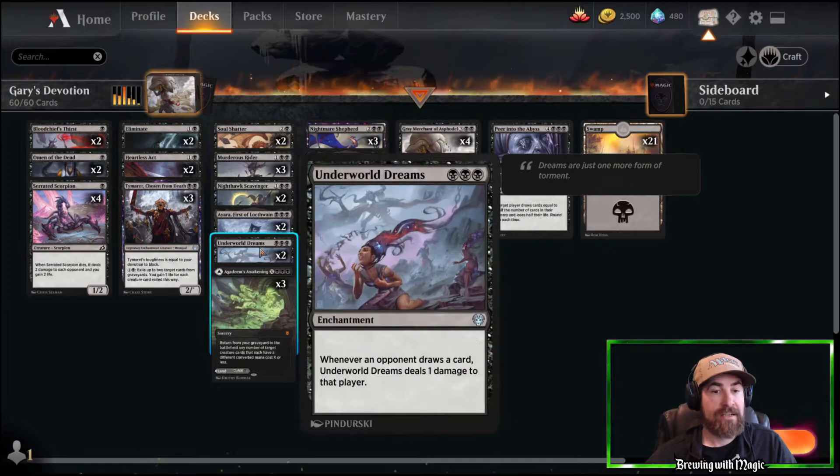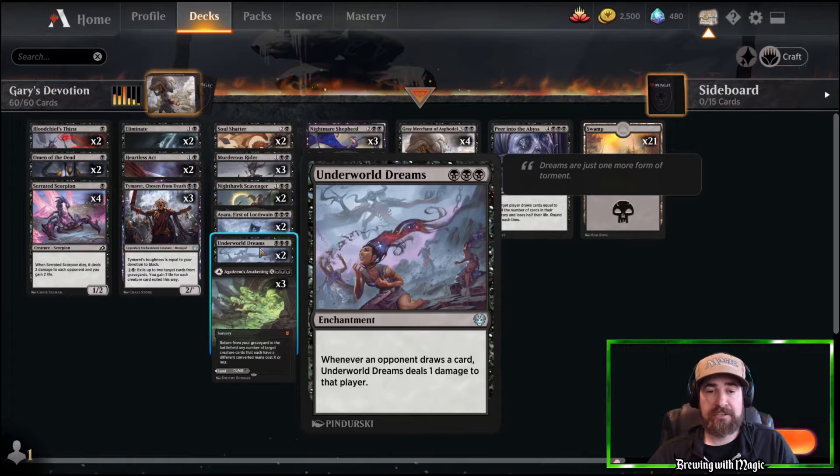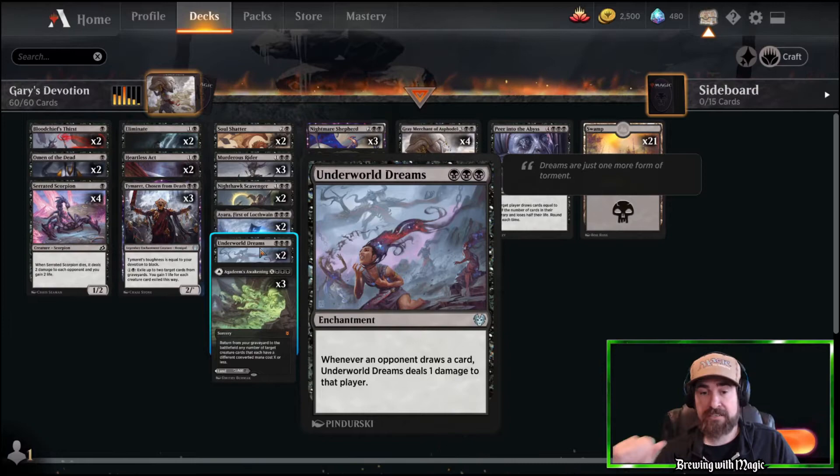Same thing with Underworld Dreams — it's amazing on the board. It's harder for them to remove than a creature, so it's a lot of good devotion. It just keeps ticking away, and against control decks or Toski decks that can't deal with it, they're just going to be taking a lot of damage.